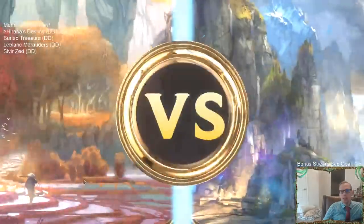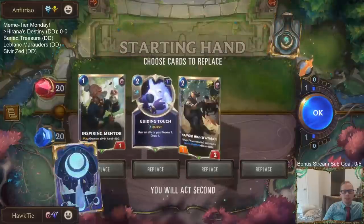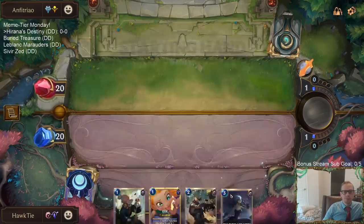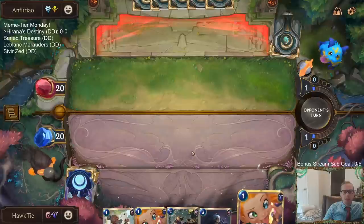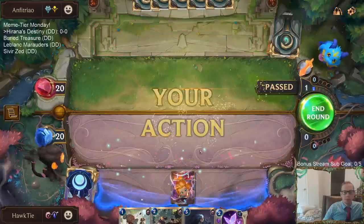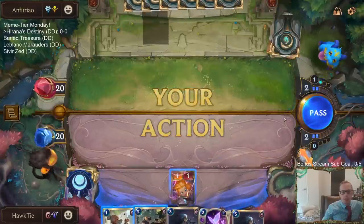Game one — opponent is running Freljord Shurima, looks like a Talia/Lissandra deck with Ash in there too. Our hand looks pretty good — nice one, two, three curve. Mulliganing Guiding Touch since Inspiring Mentor turning Highway Man into a 2-2 is cool. I guess I just play Zoe though. Like sometimes you have some cool little combos you want to do but then you're like — I also just have Zoe.